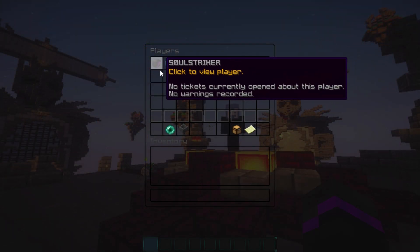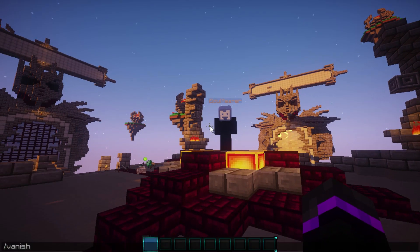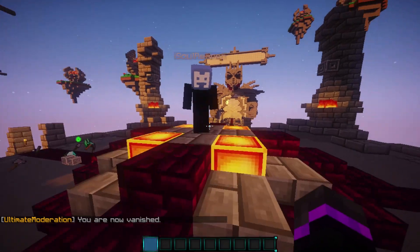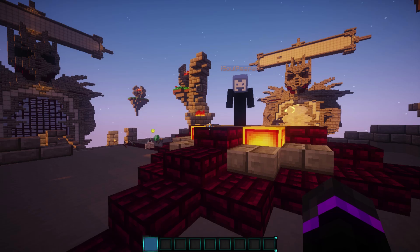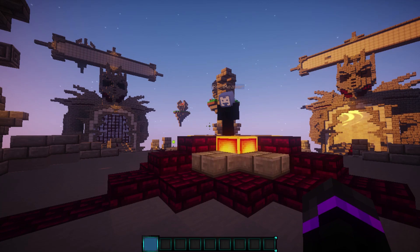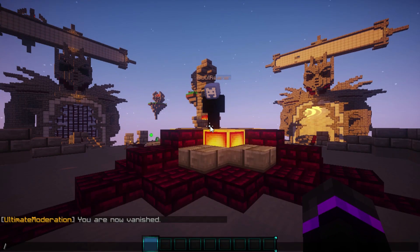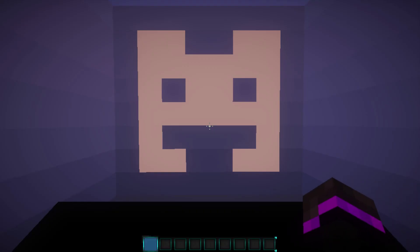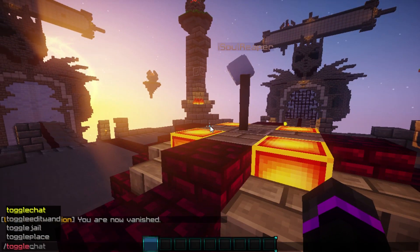That is everything included in the Ultimate Moderation GUI — super helpful, pretty much everything you need. A few commands not in the GUI: vanish, mute, and temp ban — all included in Ultimate Moderation, so you don't even need a separate ban plugin. You can also do random player, which teleports you to a random player on the server, and there's a toggle chat command which mutes the chat.